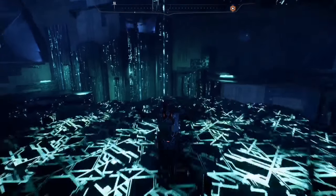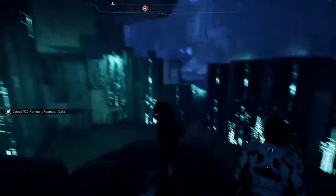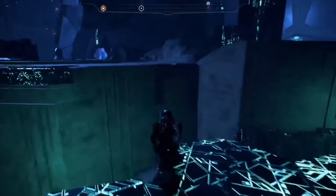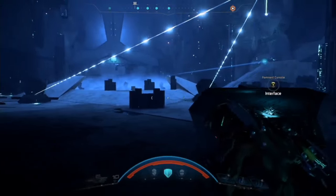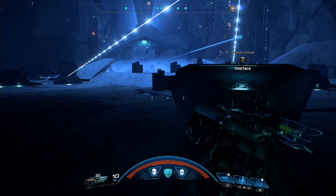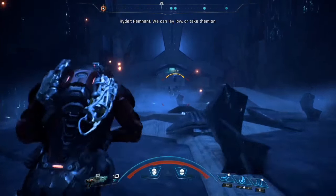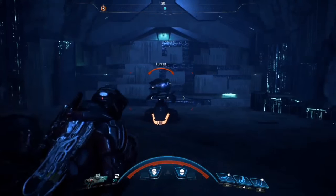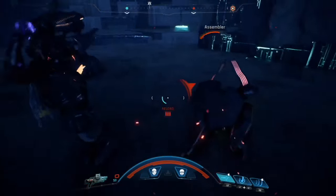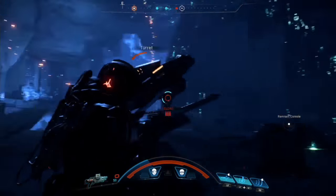Next thing you're going to want to do is hop across here and get this data cluster that's just sitting up here — you have to hop over to this one. Go ahead and activate that, then jump back over. You'll have a wave of enemies here, just fight through them. I'm not fast-forwarding through any of the fighting because I literally just mowed through everything in about 30 seconds. You'll notice there was a chest in the center — you'll get that after you're done fighting. These turrets can be kind of a pain because they're shield eaters, but just kill all your enemies.